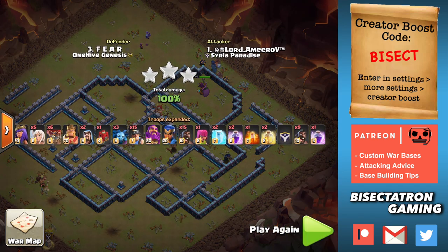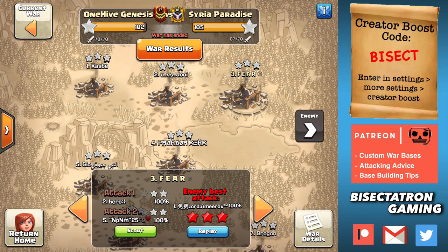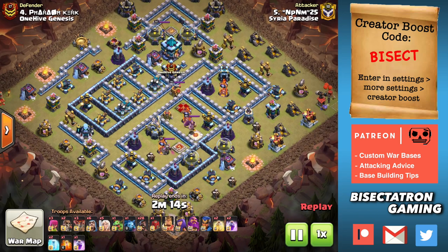This one was paired with a hybrid and got the job done. One more of their attacks, then we'll switch gears and take a look at one of ours. Number four — this is straight hogs, no miners used in this one.